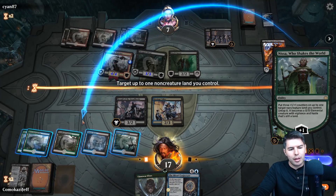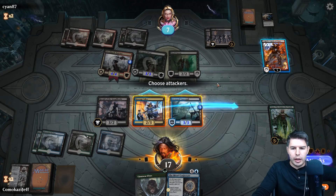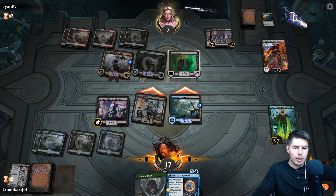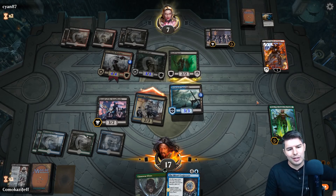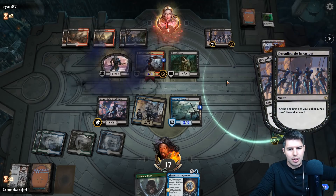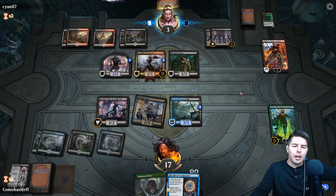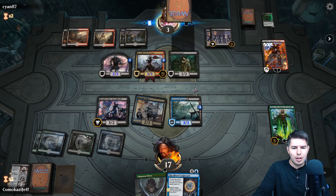Let's go with Drowned Catacombs and attack all at face. They don't block — they'd die to the Dread Horde Invasion. They have to block with Death Baron. Even with menace they can still get to our Nissa. Down to five, down to three. They can't kill Nissa because of our blocker. The menace is really annoying — we can't block the Butcher or they can kill our land, but if we have Nissa available we're in okay shape.